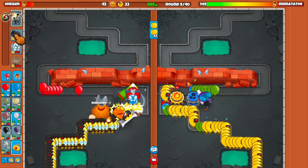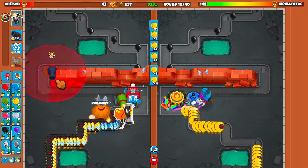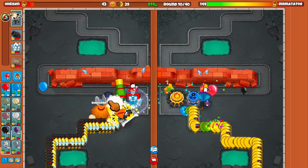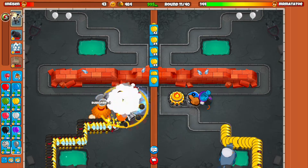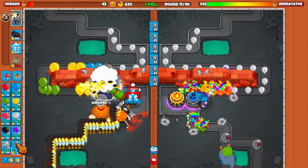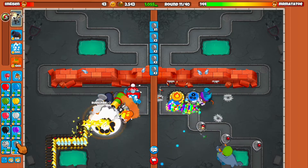We're going to get down one more bomb tower here as well. I did not realize this map — the rounds last so long because it takes so long for all these balloons to get around this path. Let's plop down our bomb tower right here. He's going sub as well, so he'll have a balloon for decamoing right up here too. Let's send a few more leads — we should be fine against group rushes. I don't think we'll have any issues with that.